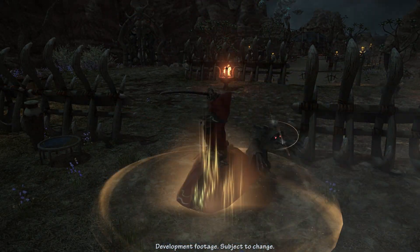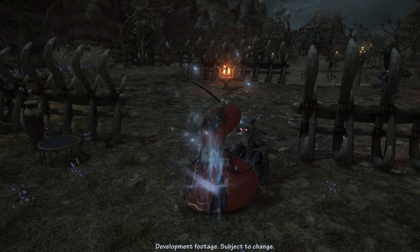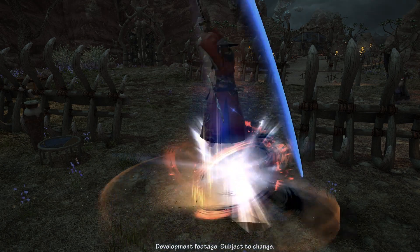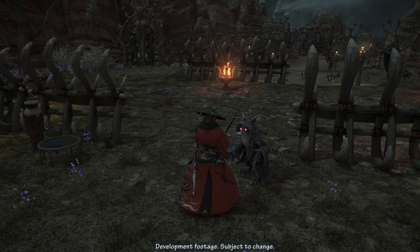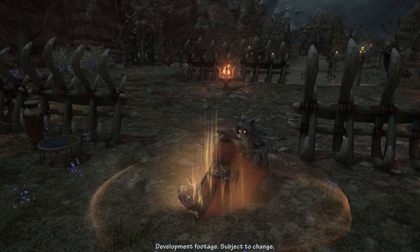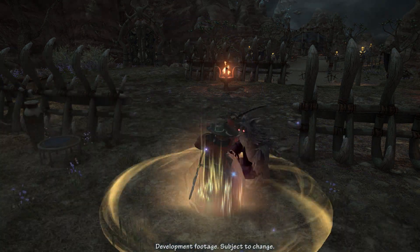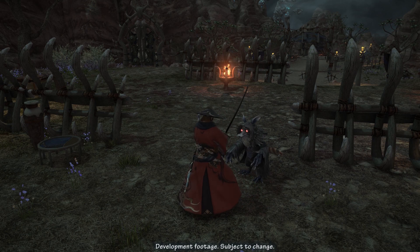Samurai also has another resource, the Meditation buff, which can be consumed to deal damage or heal themselves. Samurai also has a buff that allows them to avoid positional combo requirements. Broadly, Samurai's gameplay flow involves weapon skill combos to set up Sen and Kenki. Sen can be consumed to deal damage or converted to Kenki, which also deals damage.